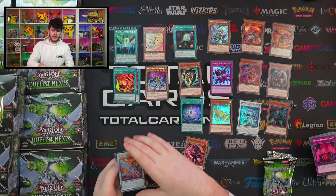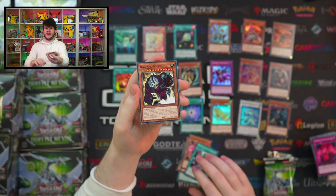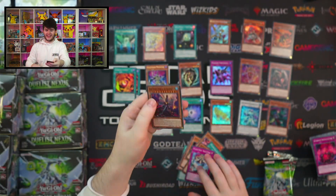So the main combo is: you summon this guy, use its effect to summon another guy, use Assault Synchro to summon Cosmic Quasar Dragon, and then in the drop Crimson Dragon tags it out into Hot Red — and you and your opponent can't play the game. About to open a different box — we've still got packs to go.